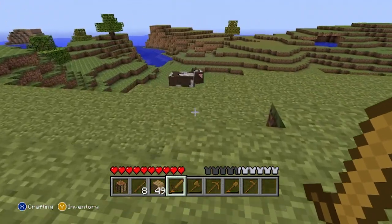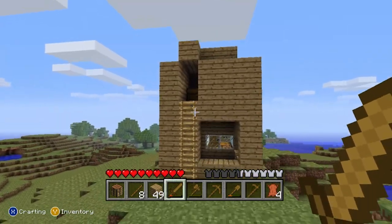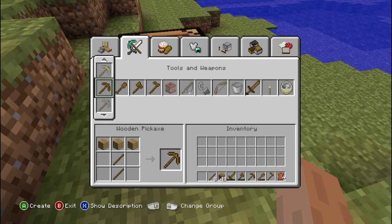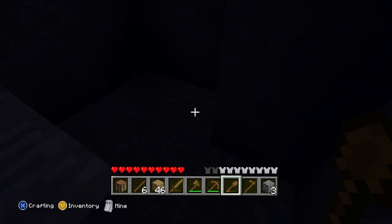Let's go ahead and see what I have in this world. First, let's kill some cows. We also had like a little basement. I think this is enough for leather pants. By the way, I don't have any torches, which is already terrible.